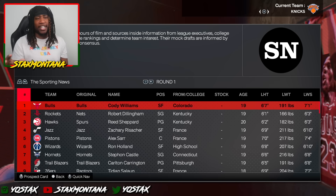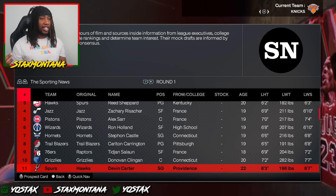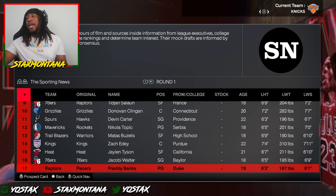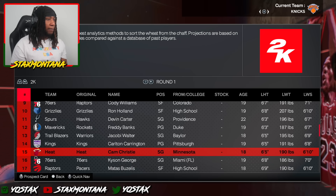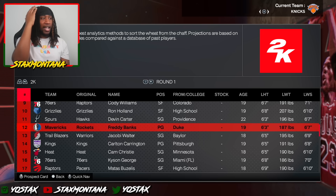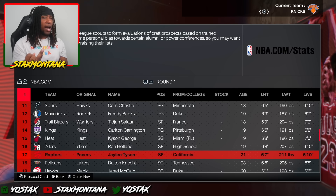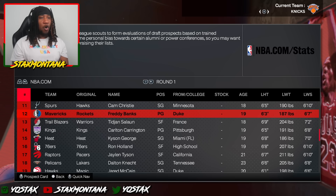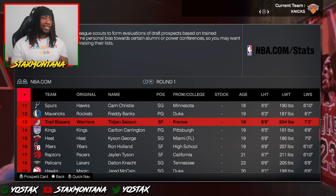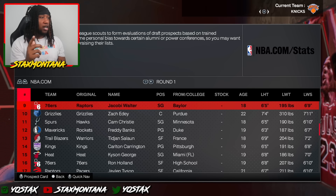After all of the pre-draft workouts and individual workouts, let's see if they still got me going number 11 to the Atlanta Hawks, which I really don't want. The Hawks aren't even picking at 11 anymore — what the heck? There's no way my pre-draft workouts were that bad that I dropped all the way to 17. The 2K mock draft has me up at 12 going to the Mavericks — I don't want to go there either. Hopefully I get picked by like the Blazers, the Heat, or the Spurs. Playing with Wemby would be fire. Anyway, it's time for the draft, baby. Let's go.